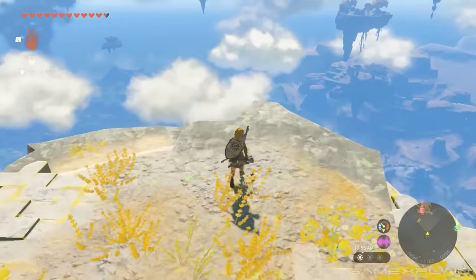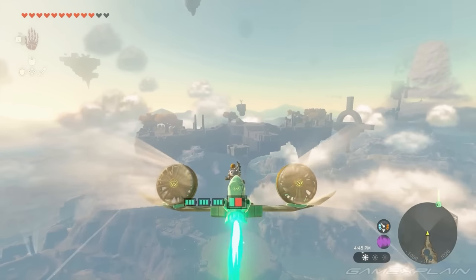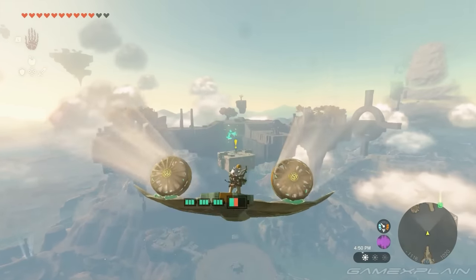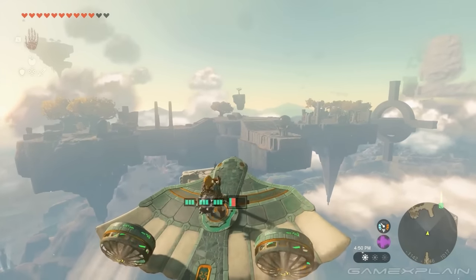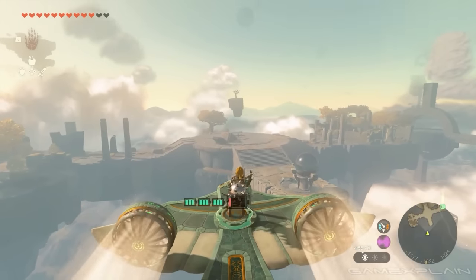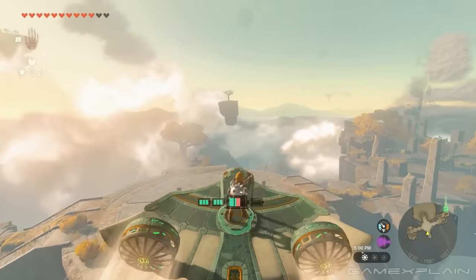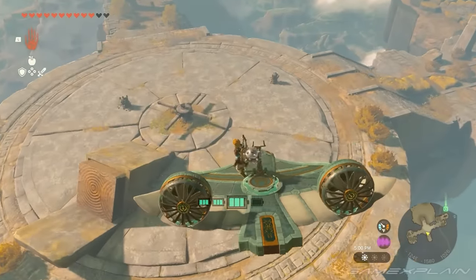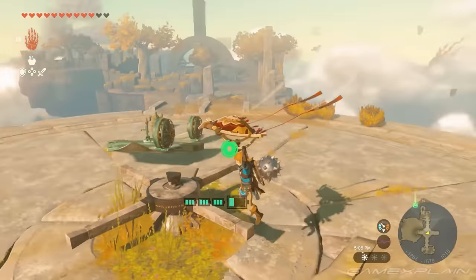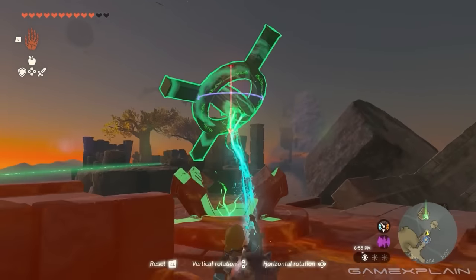Link stands on top of a sky island with a contraption featuring two fans and a rocket attached to a stone glider. These appear to be items found throughout the sky islands and possibly the surface. The two fans plus a rocket give Link a giant boost, allowing him to glide to another island in epic fashion. He then glides down to the location of one of the sky shrines.